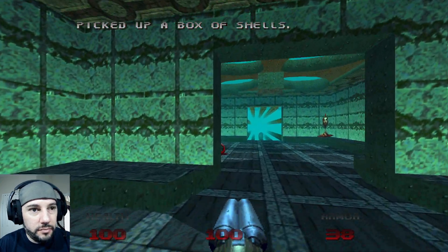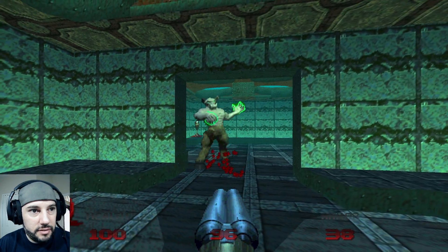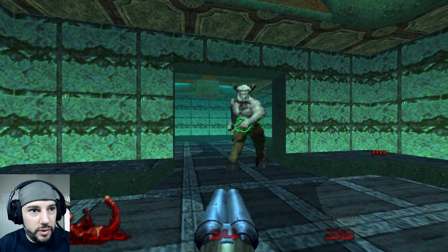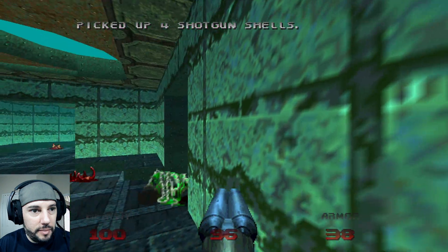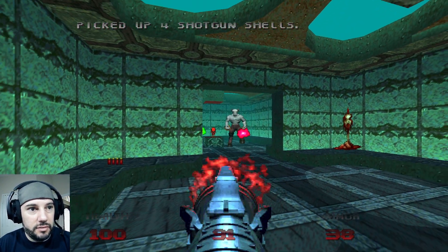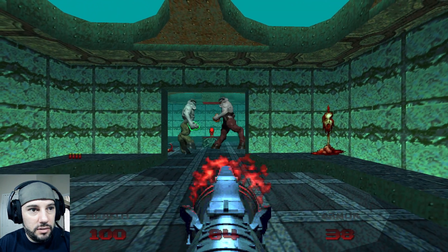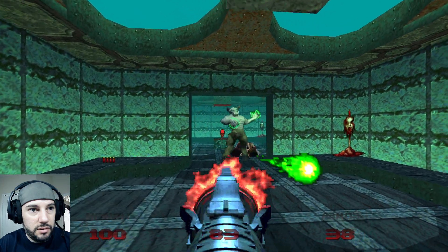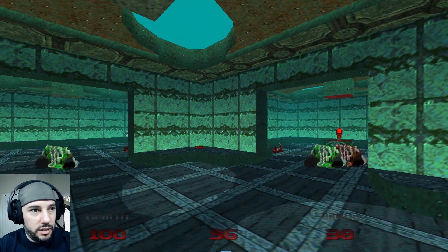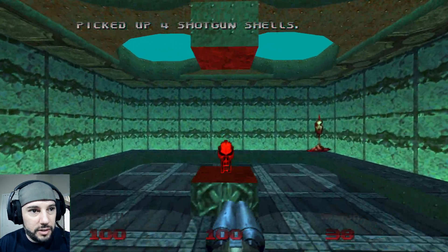Yeah, so we want to find the artifact. And then we will have our Unmaker fully powered up. It's going to be incredible, I'm excited about it. Okay, we got a Baron of Hell and a Helmet. Easy enough. They give us a big area to fight them in. Got the red key.